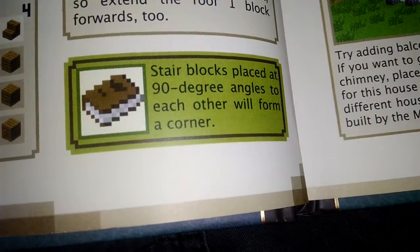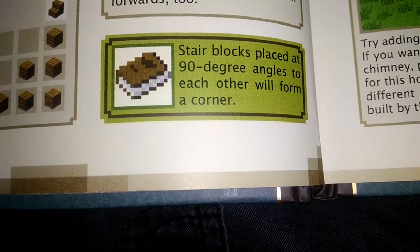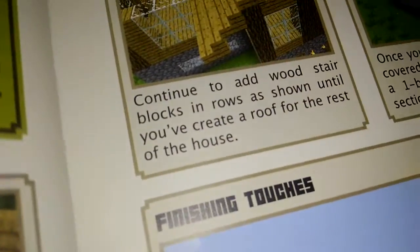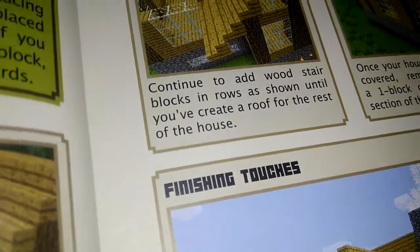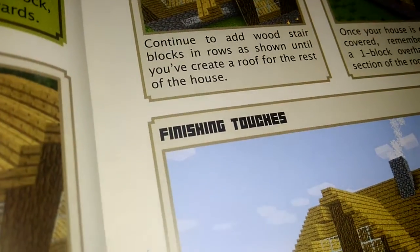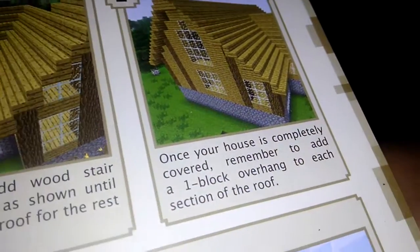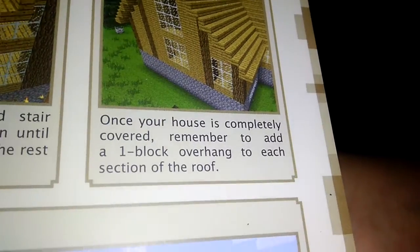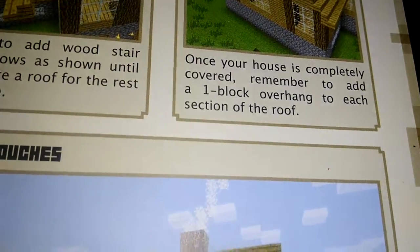Now it's back to clear. Stair blocks placed at 90 degree angles to each other will form a corner. Continue to add wood stair blocks in rows as shown until you create a roof for the rest of the house. Once your house is completely covered, remember to add a one block overhang to each section of the roof.